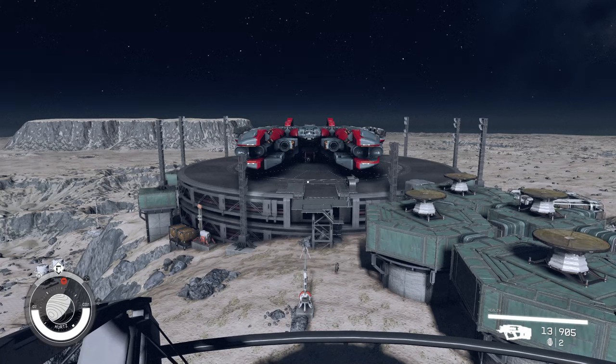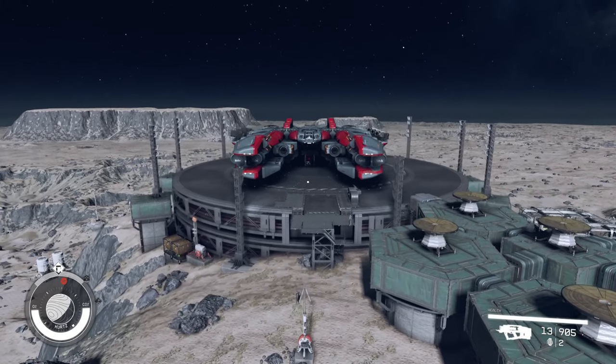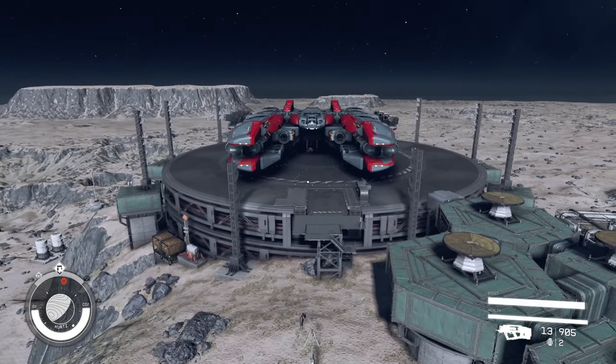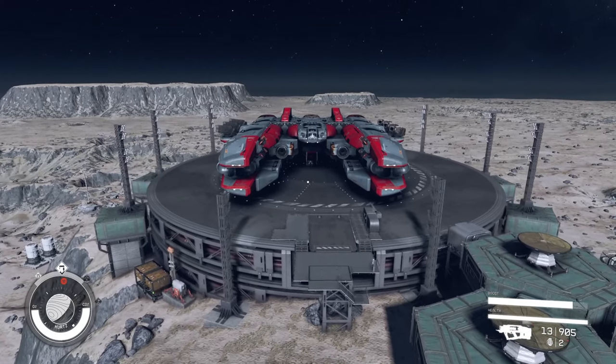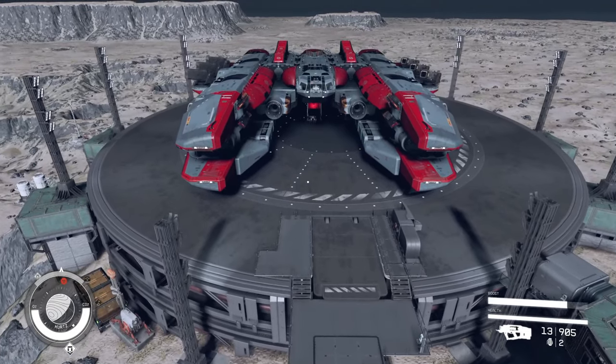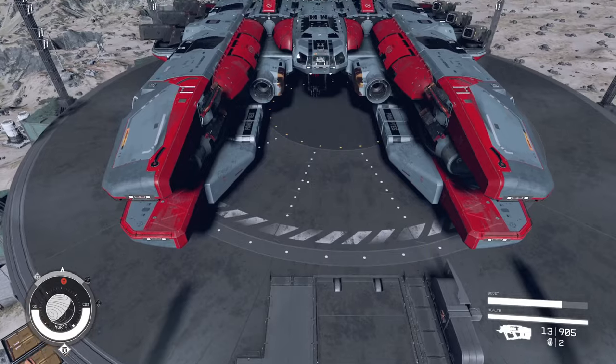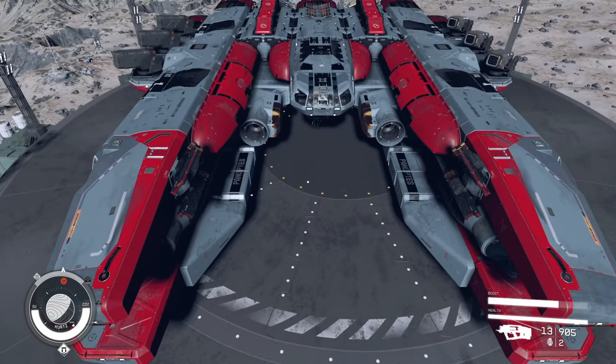The Gamer's Grim coming back at you with another custom vanilla starship build here in Starfield. We are going to be going over the Razor's Edge today. This is another one of my class C fortresses, and I absolutely love this ship. She is a bad bitch — she really just wrecks everything.